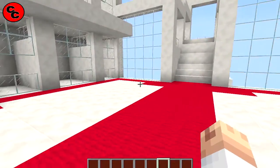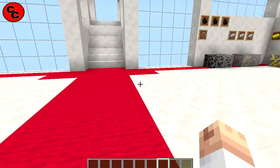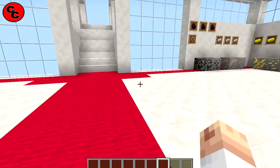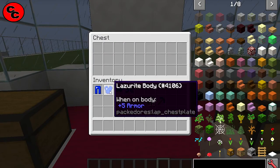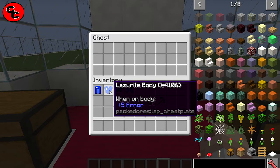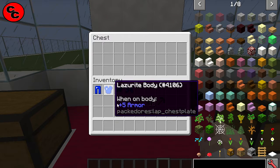Let's have a look at the weapons and armor. The armor is pretty cool — it hasn't got massive durability but it's pretty cool. The tools are as fast as diamond pickaxes and they've got a bit more attack damage. If you want to make this stuff, it's called lazarite, made out of the lapis ingot you get from the packed ore. It's crafted exactly the same way as if you were using iron ingots or gold.